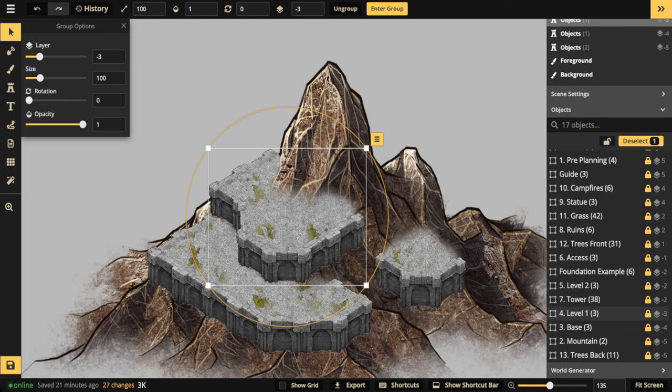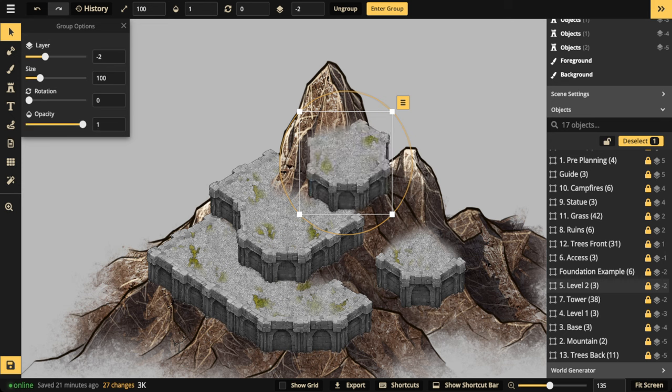Now let's build level one and level two. The process is identical: create the front walls with quays, then the back walls, then fill in with clipping masks. Group each one and place it above the previous layer — base level is lowest, then level one above it, then level two above level one. You're ascending upward, building from the bottom up. Never start with the apex and work down; always go from the ground up.